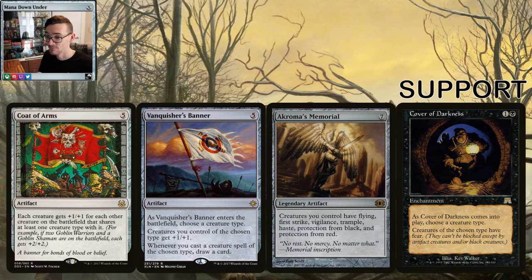Every rat army needs a flag to get behind. Coat of Arms and the Banner are great cards in the deck. I was worried about Coat of Arms because it buffs every creature on the board including opponents', but the way your commander can make an army appear out of nowhere is very scary — your rats can go from 10/10s to something ridiculous. The Banner lets you choose a creature type — probably rats — buffs them by +1/+1, and whenever you cast that creature type you draw a card. Easy card draw for the deck.